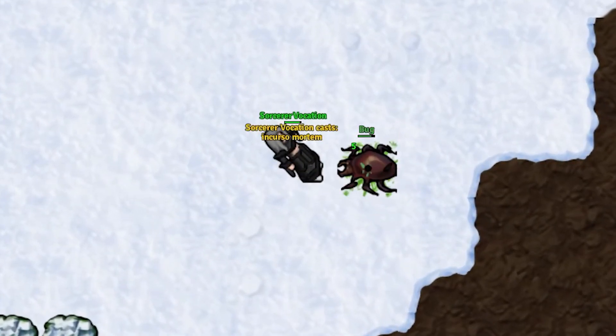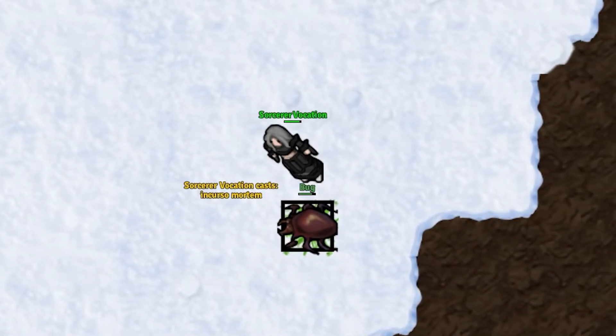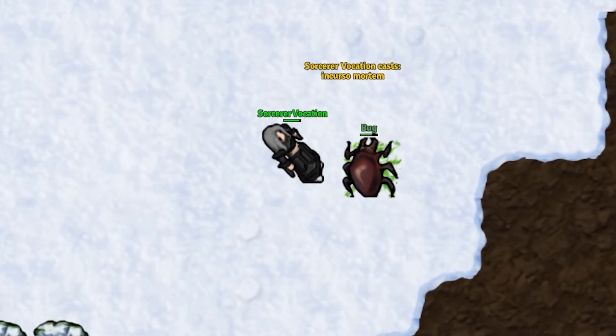By hitting the hotkey, you're able to use a spell called Forstrike. This will cause physical damage in front of the caster.